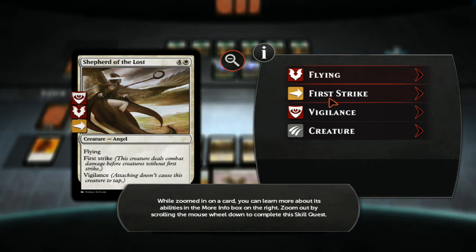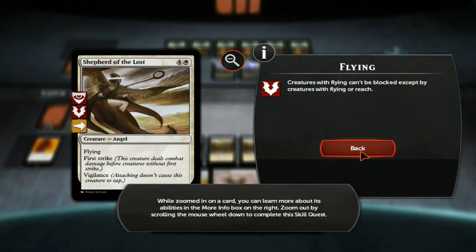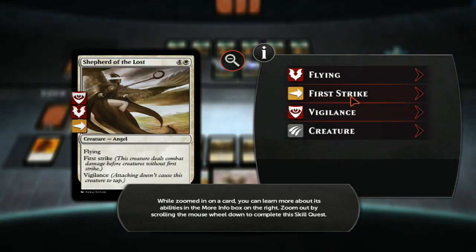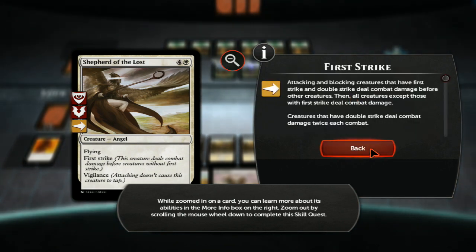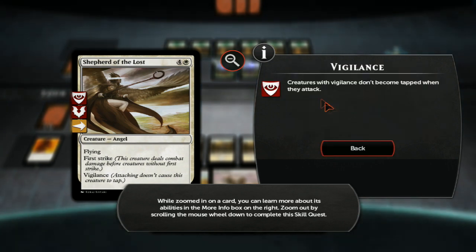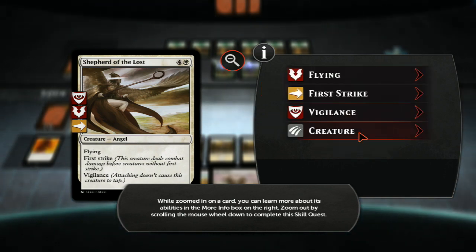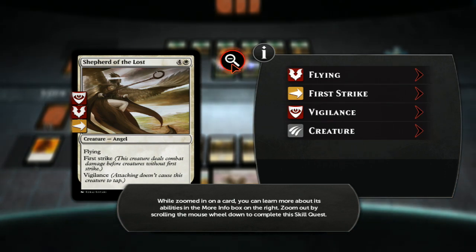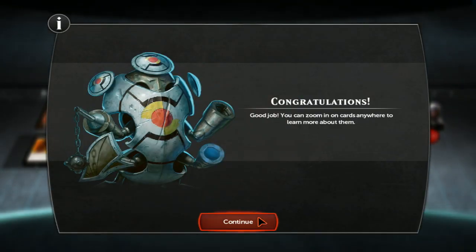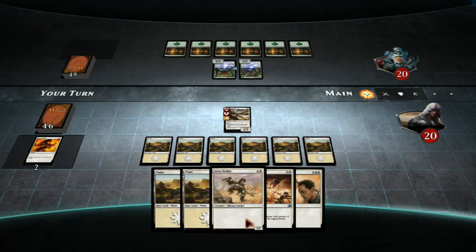I already know a lot of this, having played Magic the Gathering. Flying is pretty much creatures that cannot be blocked unless the other creature blocking has fly or reach. First strike means the combat damage is dealt before normal combat. Vigilance means they don't tap, so they can still block — it's a whole bunch of awesome. Good job — you can zoom in on cards anywhere to learn more about them.